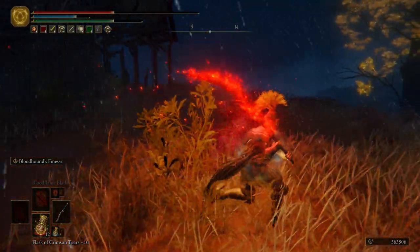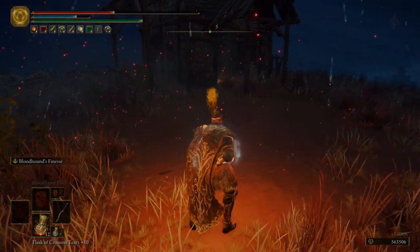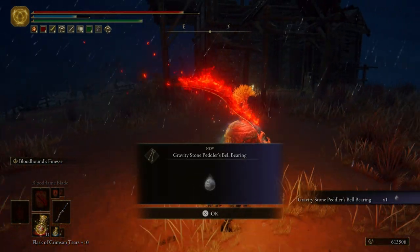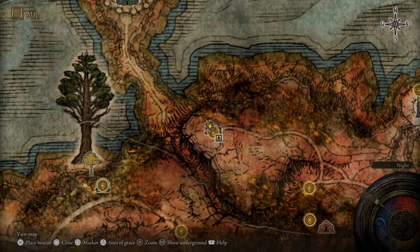And there we go. For killing him, we get the Gravity Stone Peddler's Bell-Bearing. Now this one is quite hard. If you're having trouble with him, just save him for later and come back.